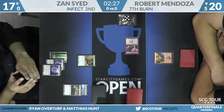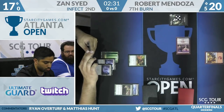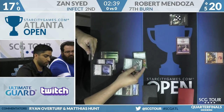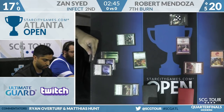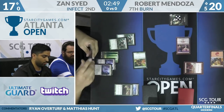Second Inkmoth Nexus for Zan — now he has to figure out the safest way to walk this in. He can definitely chip in with the Inkmoth already on the battlefield and the Glistener Elf. He'll attack with Glistener Elf and use Mutagenic Growth. Robert Bolts — does Zan have another pump spell? He's got to have something with this attack. Another Mutagenic Growth — that's five poison. Forget about it.